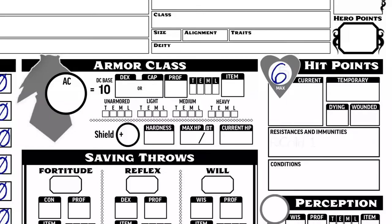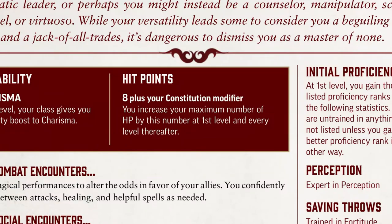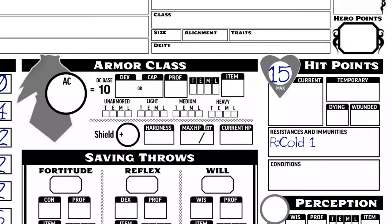Your class grants you more hit points too. For the bard it's 8 plus your Constitution modifier — so that's 6 from the elf ancestry, plus 8 plus 1 for this particular build, for a total of 15. So I'll write that in the hit point slot.